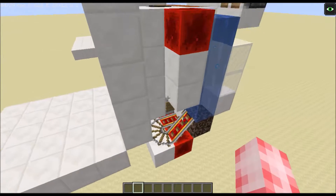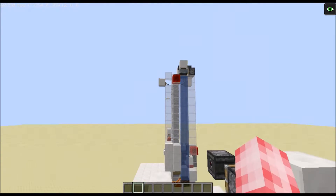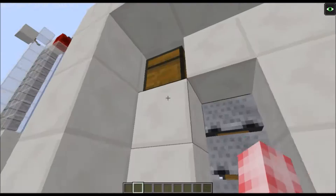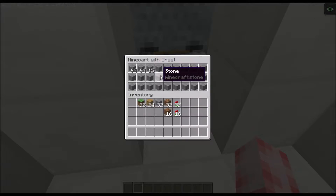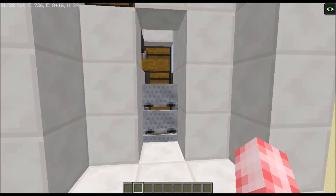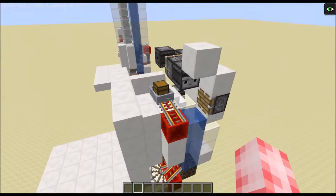Once a minecart is full it moves on and looks for the next item. Occasionally a minecart gets stuck at the bottom, which is why on this taller design there's a tripwire. Sometimes a minecart gets stuck up there but it still works. It's already filling up, doing the grass at the moment, and it's useful for items you don't store a lot of but still have quite a few of.